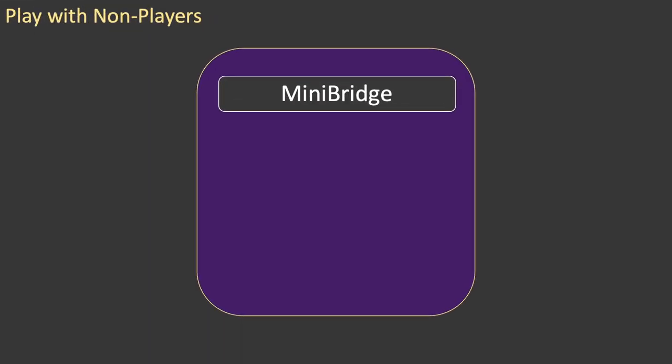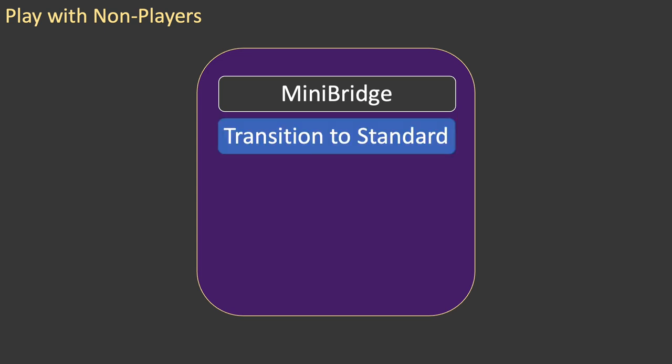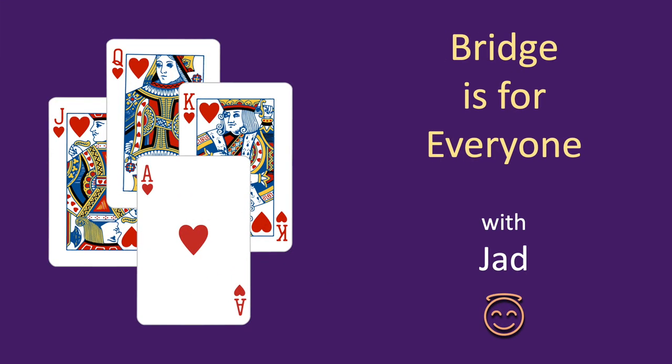Mini-bridge is a great way to introduce your friends to bridge. Once they are familiar with it, there are several ways in which it can be transitioned slowly into standard bridge. If you'd like to learn about these, let me know in the comments. This video explained how to play bridge with friends who don't know how to play, using my variant of mini-bridge. Bridge is for everyone.